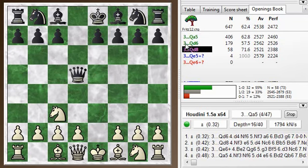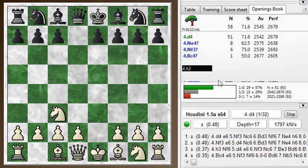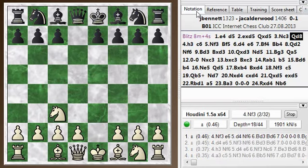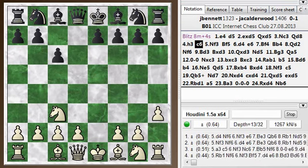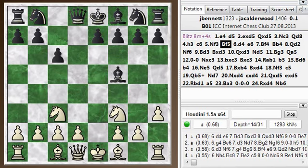Queen to d6 is also a popular move, and queen d8 is the third choice here, not so common. I play h3, which is an unusual move. But if you look at the evaluation from a chess engine perspective, it's not an awful move — it's a little bit slow. Anyway, I'm out of the book after h3, so let's just look at the notation tab.